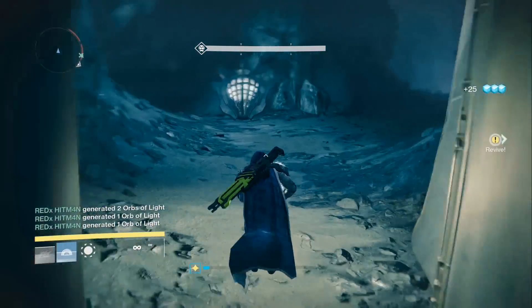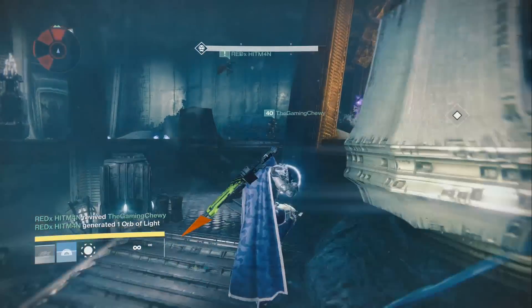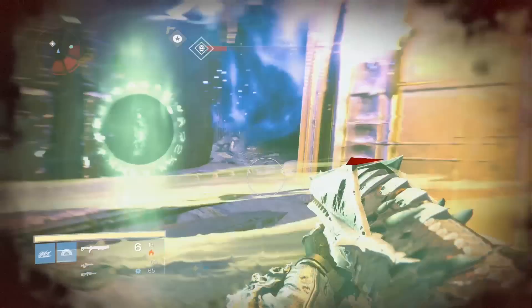Hey, what is going on guys, it is Chris here from Spartan Jesters and today I'm going to be telling you how you can get the incredible Black Spindle in Destiny. It's a 310 exotic sniper rifle, much like the Black Hammer, so let's get right into it.